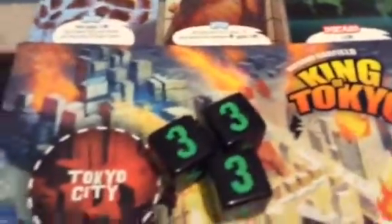We will start with the dice. This game has 8 dice. You should only have the black ones at the beginning of the game — the green one comes in later. There are 6 different things you can roll on these dice. You can score victory points by rolling 3 of the same number. For example, if you rolled 3 threes, that would equal 3 victory points. Roll 3 twos, you get 2 victory points. You can also roll an attack, which allows you to either enter Tokyo or, if you are already in Tokyo, attack other monsters.